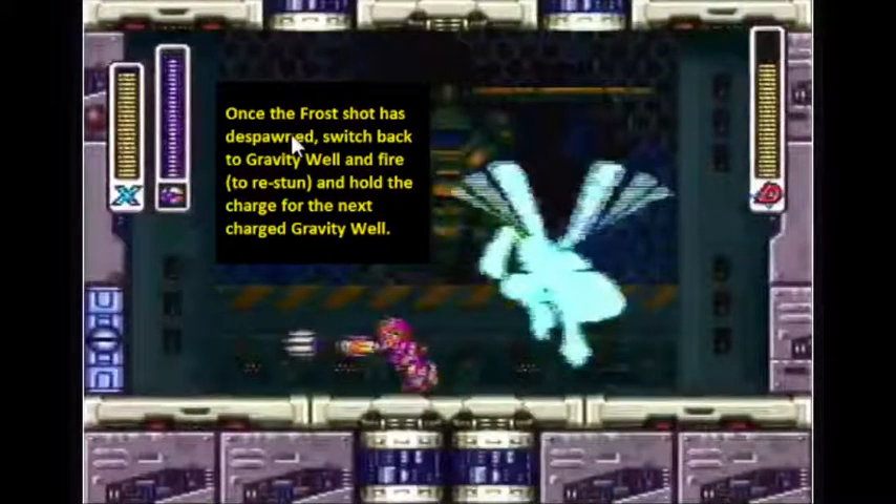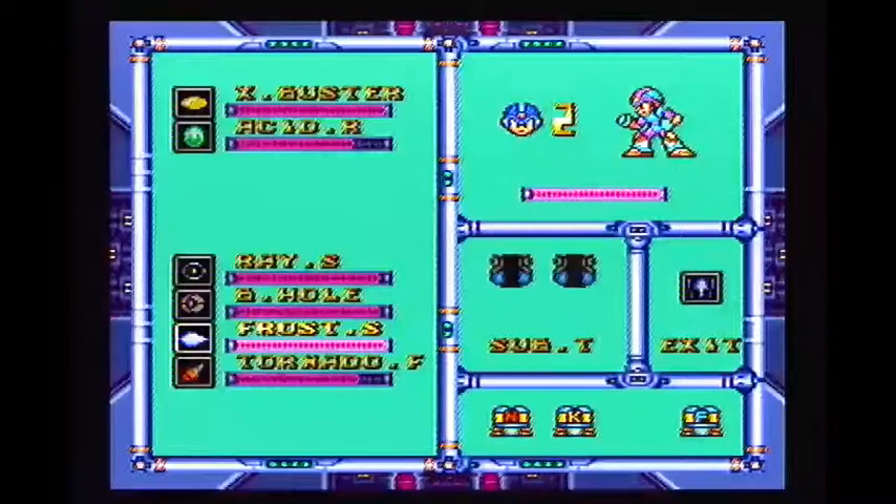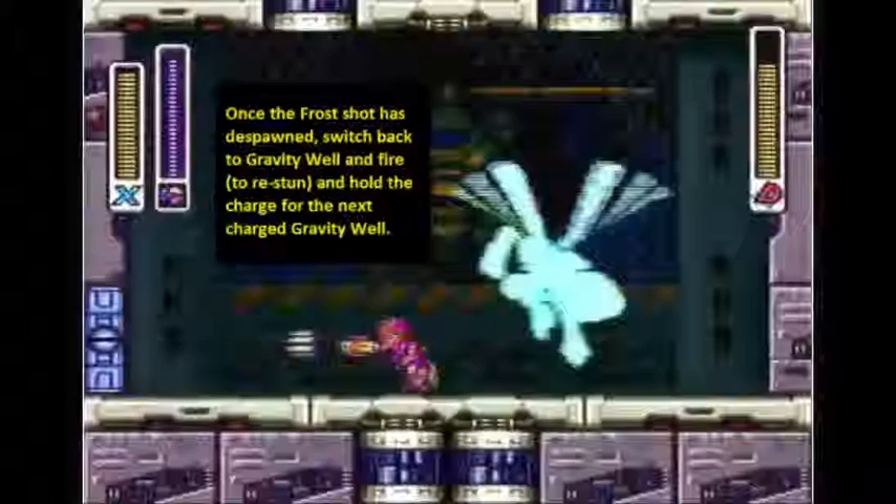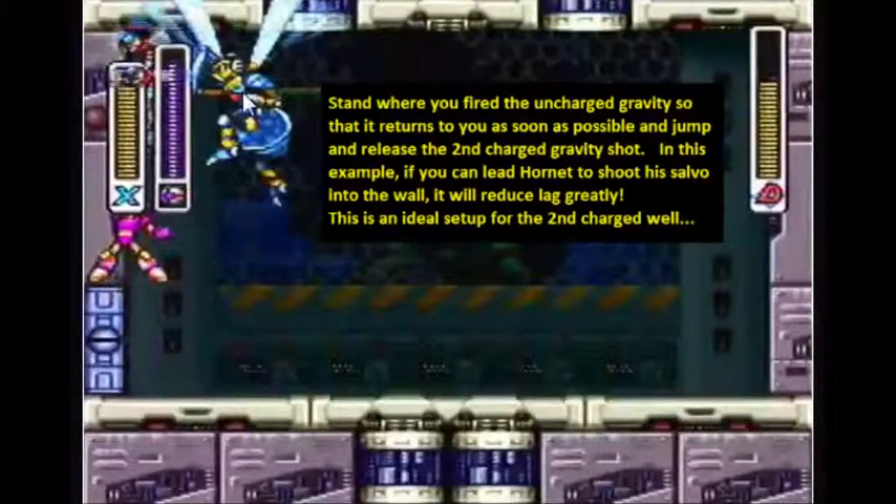If they don't spread out, they don't lag. That's the reason why this fight is so technical — in addition to trying to kill him as fast as possible, you're also trying to reduce as much lag as possible. You have to keep track of two different things in this fight. Once the first frost shot has gone off, I'm going to switch to Gravity Well and fire it to re-stun him. Then I'm going to charge up for this second charged Gravity Well. This is a repeating pattern.